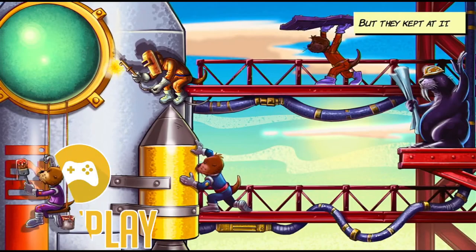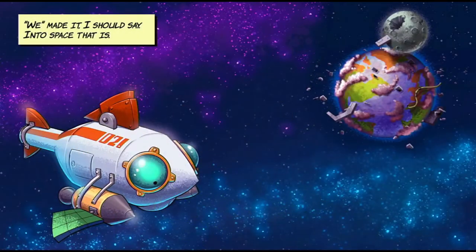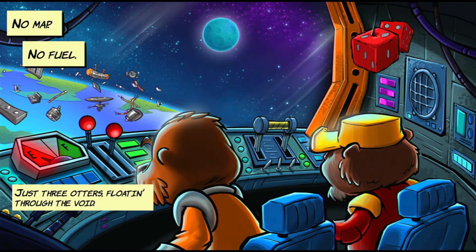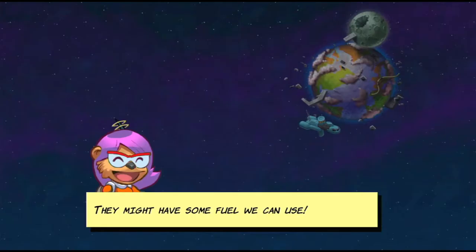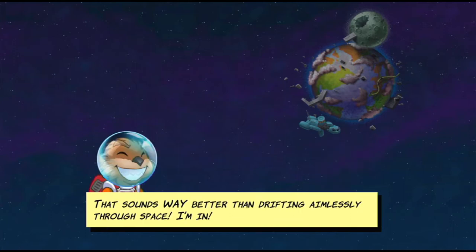Gameplay. Long story short, you are an otter and you're in space. After all the Earthlings leaving because of global warming, the planet starts to replenish but it starts getting hotter as well. And therefore it's your turn, as the otters, to get yourselves out of dodge as well.